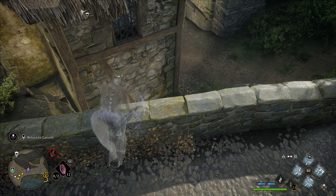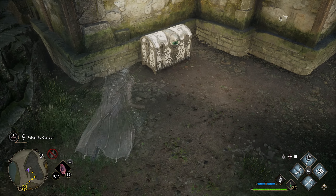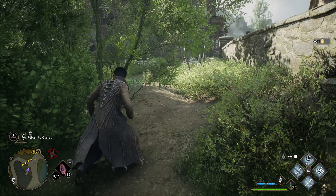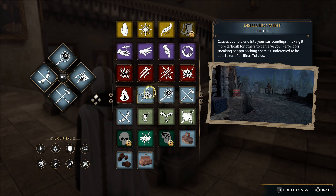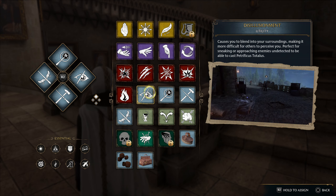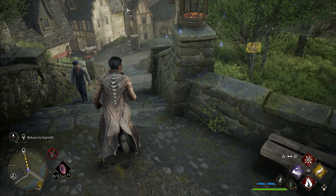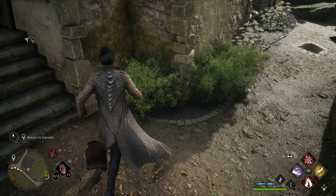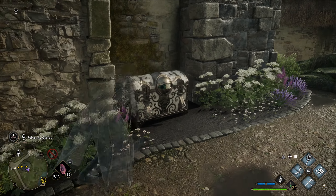Next, let's talk about disillusionment chests. You'll see a lot of these around Hogwarts when you first start. They can't be opened until you get your Disillusionment spell, which allows you to go invisible for an indefinite amount of time. This invisibility lets you walk up to the chest without the eye seeing you so you can open it. These chests drop 500 gold each and you'll find them not only in Hogwarts but throughout Hogsmeade as well.